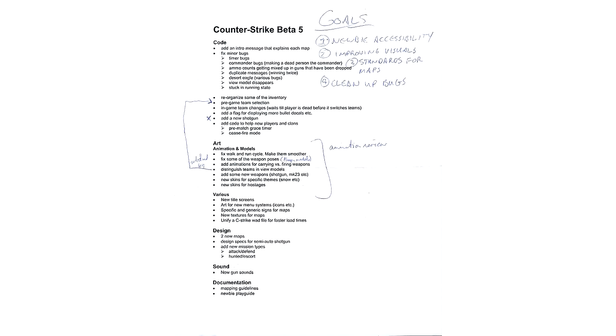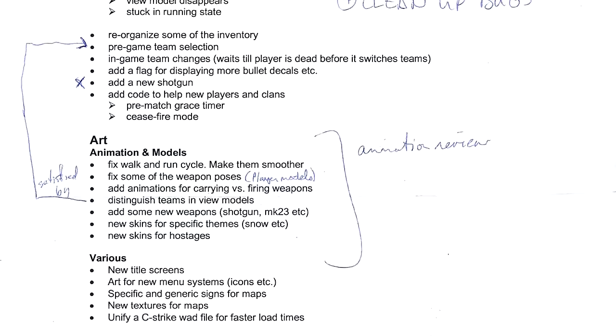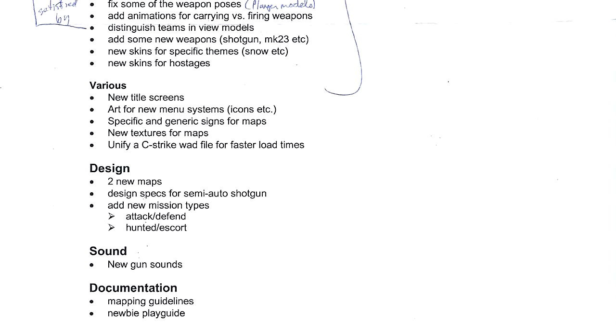Here's an early overview for Beta 5 that they worked on, though this plan later changed a bit. They essentially reworked the code and provided the game with new weapons, maps and models. Chris, under the alias Cancer Boy, was the lead designer of the PopDog segment of Barking Dog Studios, and D-Train was his map.